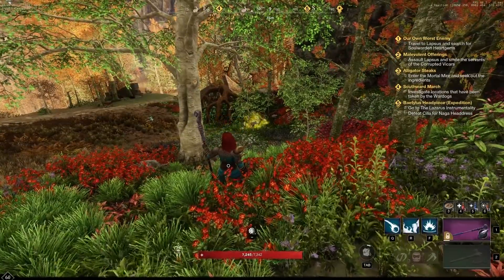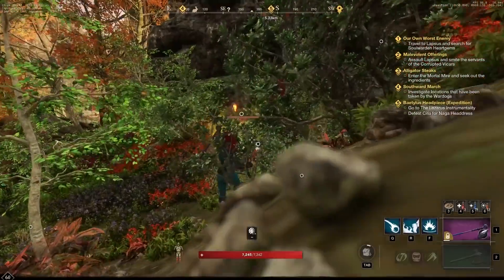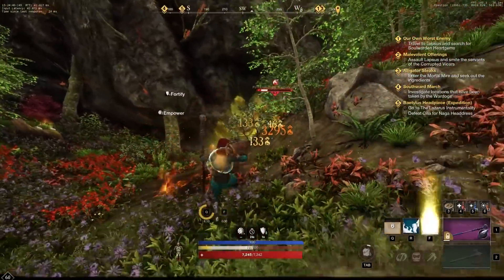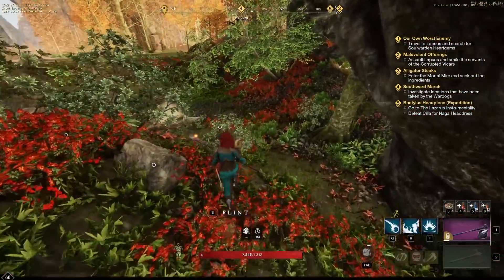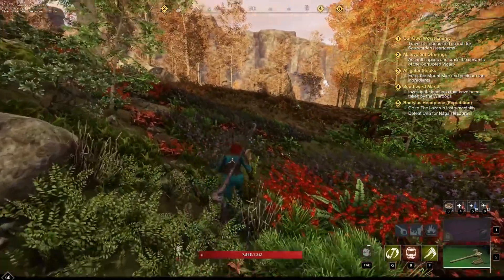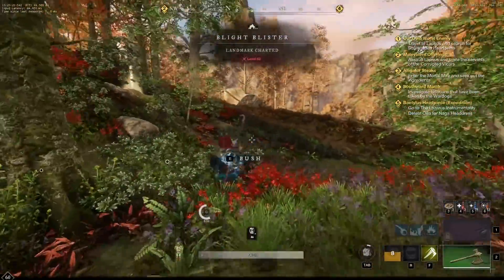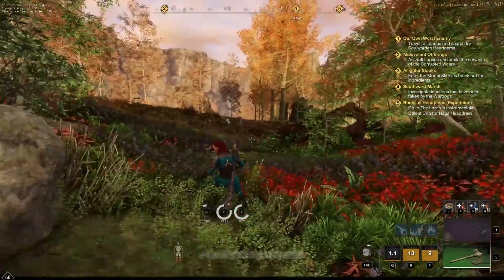Starting with fire staff gameplay: Pillar of Fire is how we open pretty much every engagement when possible. We activate it from range and it can hit multiple times depending on enemy hitboxes — up to three times, which is crazy. Once you activate Pillar of Fire, immediately follow up with Fireball, then go to town with heavy attacks. Use Burnout as well to get all your cooldowns going and just cycle Pillar of Fire and Fireball over and over for massive damage. For the hatchet, I mainly use it for utility — healing with Berserk and applying rend from distance with Rending Throw. If I need to prevent enemy healing I'll use Infected Throw.